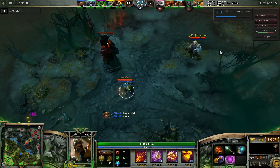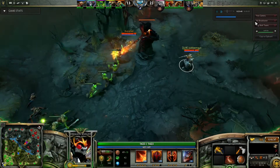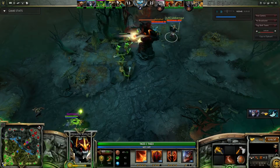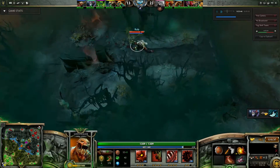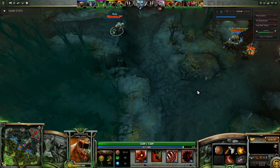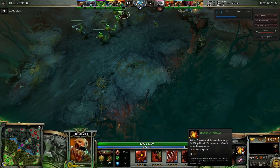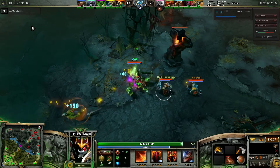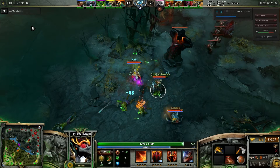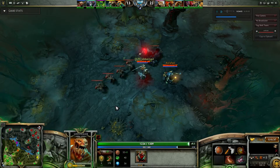Usually a jungling Lifestealer at the 20 minute mark should be on a lot more than just Armlet, especially if he's got Hand of Midas, which allows him to turn any creep into 200 gold and 2.5 times the XP — it's a really good item to pick up. Lifestealer's jumped inside me again before the enemy can see us, so I try and make something of this, thinking they might be inside Roshan.